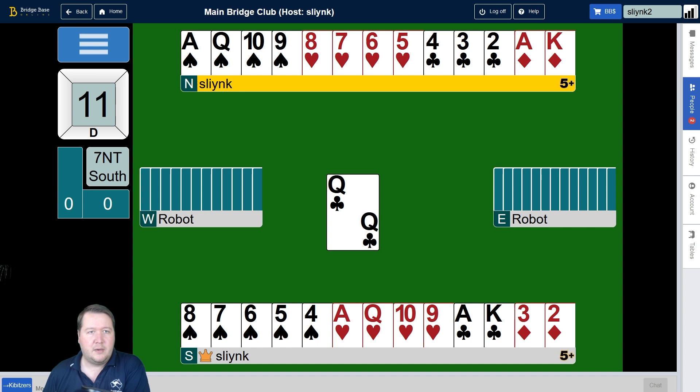Here we're in seven no trump. We want to take all the tricks and we have to get the spades and the hearts — playing both suits for no losers. We're missing the king and jack of both. The question is: should we finesse towards the queen or towards the ten? There is a difference: in spades we've got nine cards, whereas in hearts we've only got eight cards.